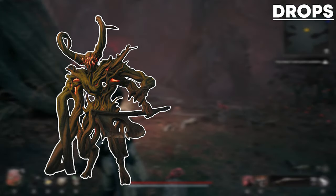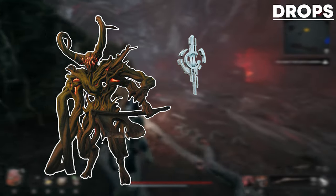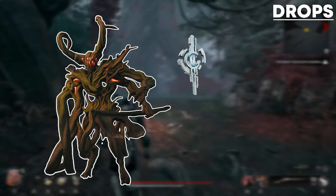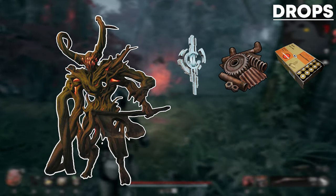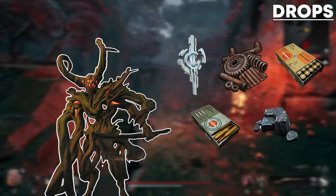The Root Horror has 5 items that it can drop. Number 1, and arguably the most important, is Luminite Crystals. Number 2 is Scrap. Number 3 is Handgun Ammo. Number 4 is Longgun Ammo, and finally Number 5 is Iron.